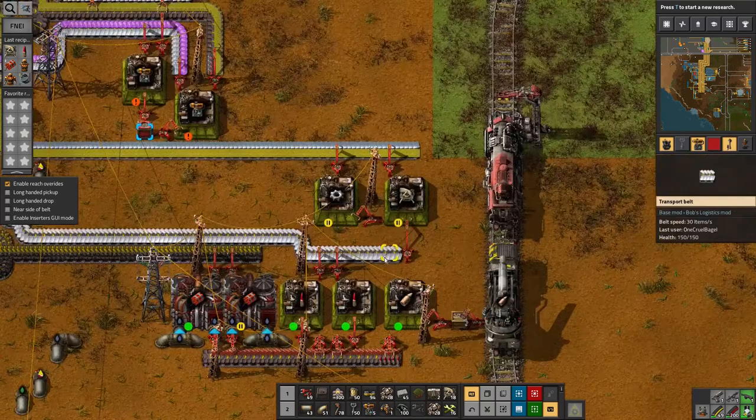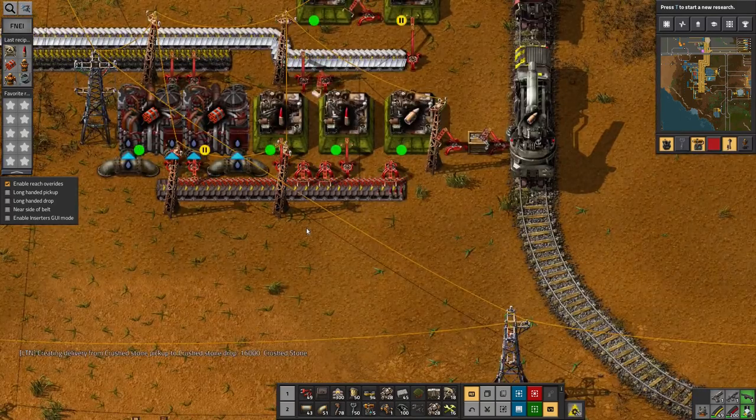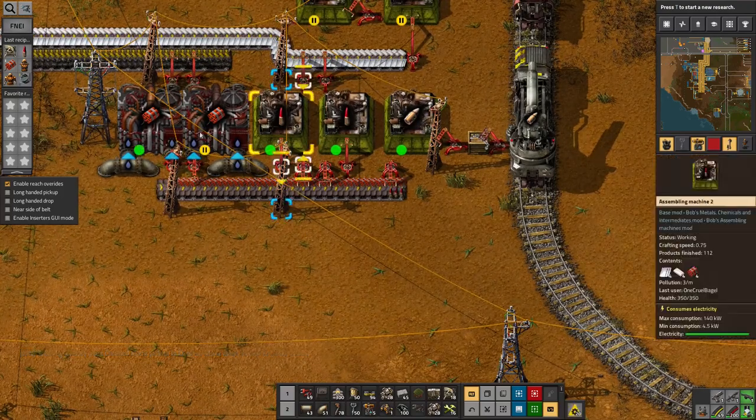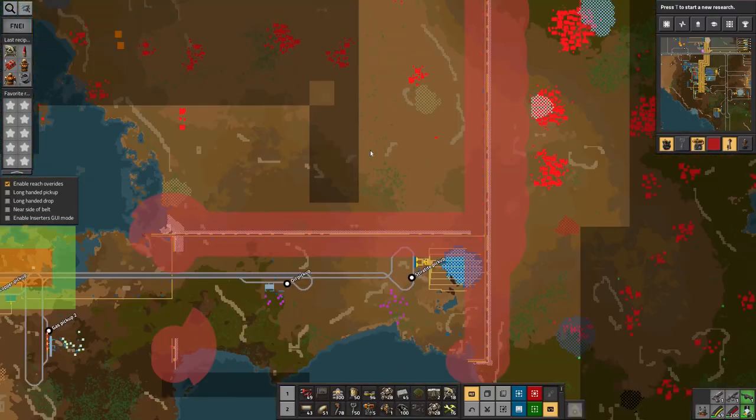What's the slow part about this system? Everything's running — it's quite well balanced. I only needed one of these things making explosives, I think. But otherwise, two of these cannon shell things to one artillery shell seems to be about right.